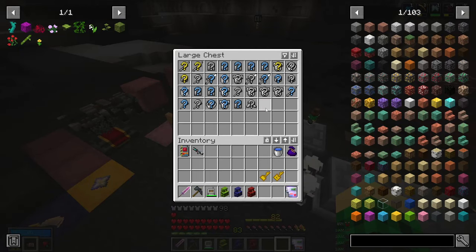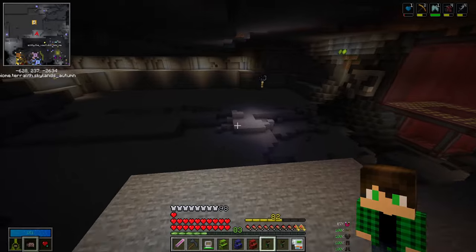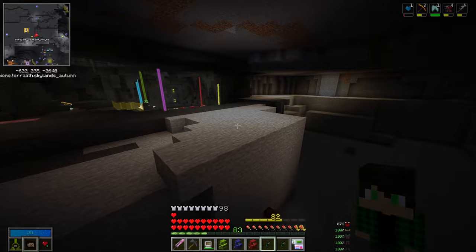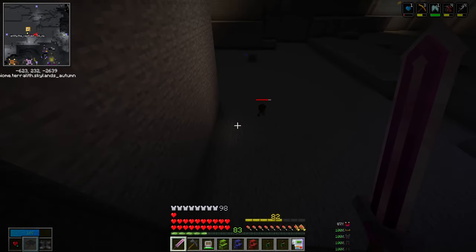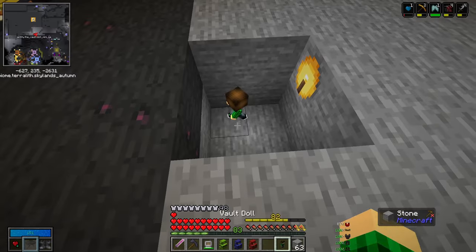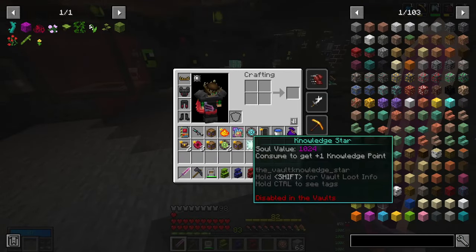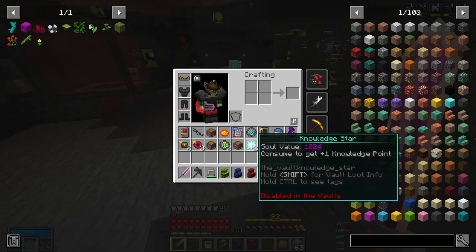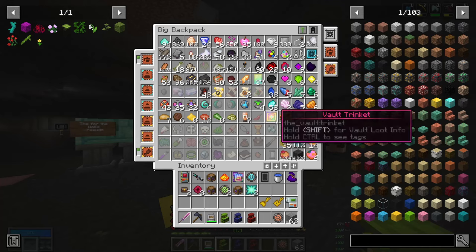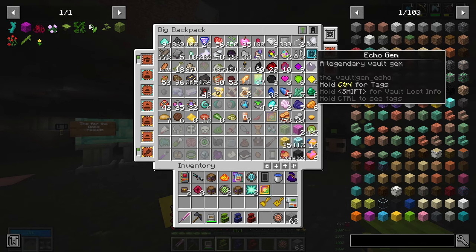We have a bunch of gear here, so I'll pop the dolls first and then pop all the gear. I've done some digging in between cuts - I figured out a good way to dig. Can I just storm arrow you? I cannot, so I have to chase you around. Got him. Let's put these two down as well. I got three crates, two knowledge stars, another trinket, four pogs, and an echo gem. It's insane.